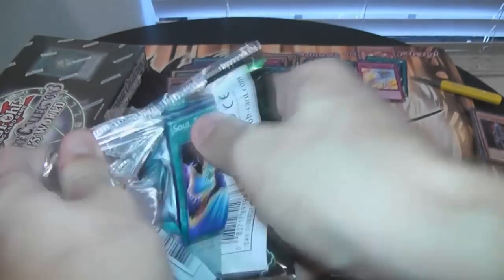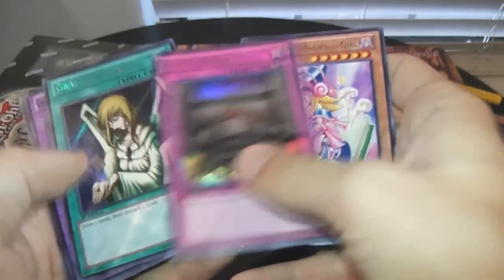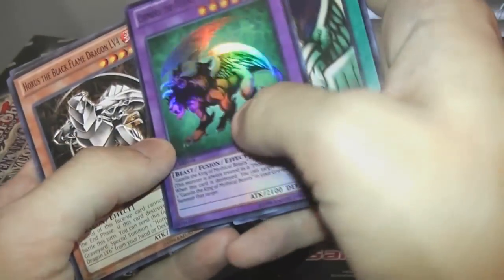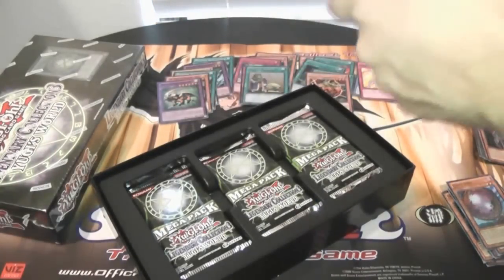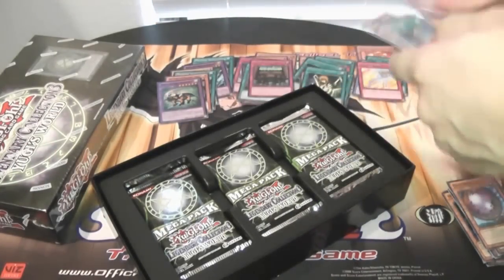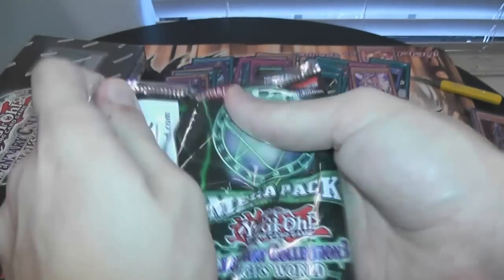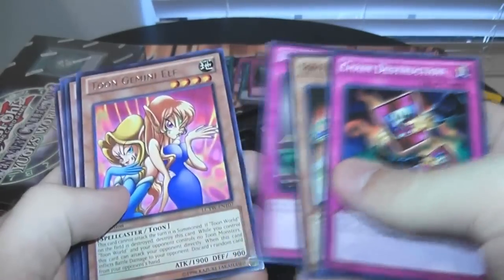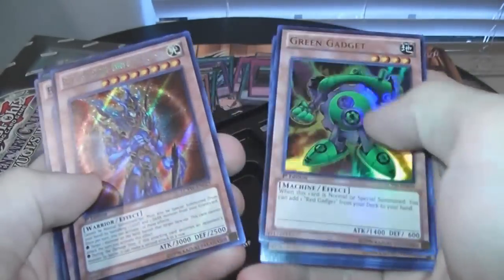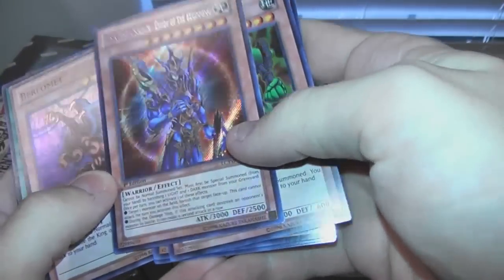Alright, let's go ahead and start opening it. Two Dark Magician Girl, Royal Decree, Graceful Charity, and Chimera the Mythical Flying Beast. Oh, that's pretty cool — it didn't need to be a rare back in the day, but it looks cool as a super. Also, sorry if I don't sound too great — allergies are absolutely killing me. You wouldn't think in Texas with our weather that my allergies would be all screwed up, but they are. Toon Gemini Elf, Green Gadget. There's our main card that we wanted right there — Black Luster Soldier, Envoy of the Beginning. Awesome!